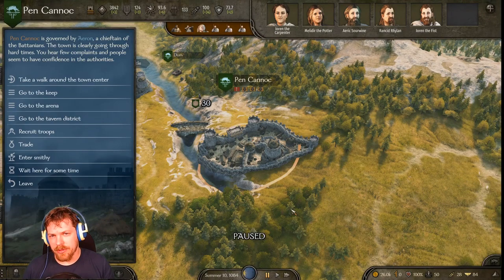Hey guys, welcome back. This is Bo. We're going to do a little video today on using workshops to build you a crap ton of money and by using them to make you a monopoly of whatever resource you'd like to produce.